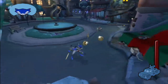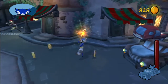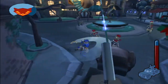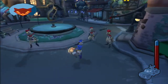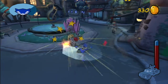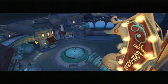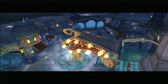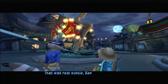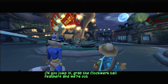Let's go. Behold the majesty of gravity and inertia. That was real subtle, Bentley. Okay, you jump in, grab the clockwork tail feathers, and we're out of here.